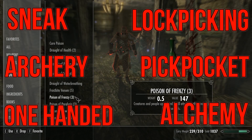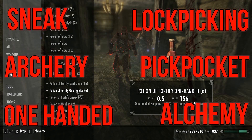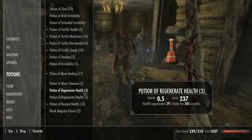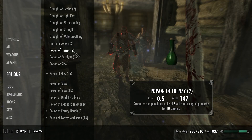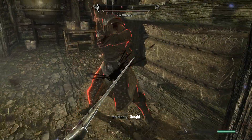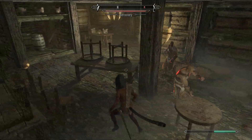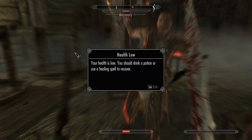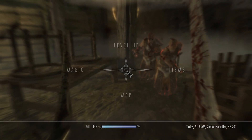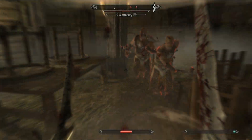The skills for this build are Sneak, Archery, One-Handed, Lockpicking, Pickpocket and Alchemy. Sneak is the most essential of these — a lack of armour means staying hidden will help no end in keeping us alive, and the damage perks in the Sneak tree will significantly improve our damage output. Levelling Sneak is incredibly easy with this build, as all you need to do is land Sneak Dual Wielding Power Attacks to gain a ridiculous amount of experience for the skill.